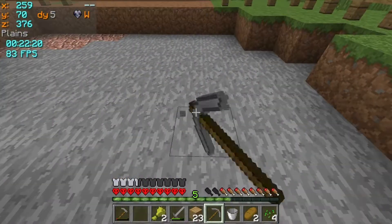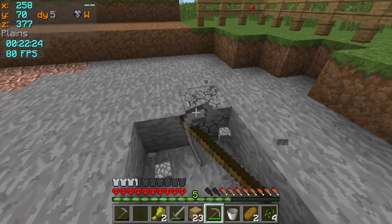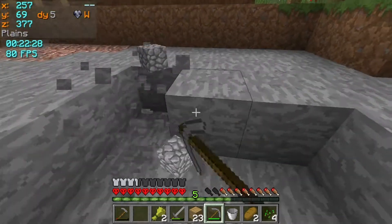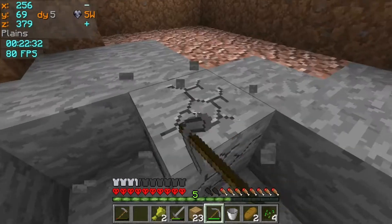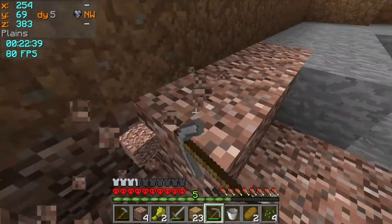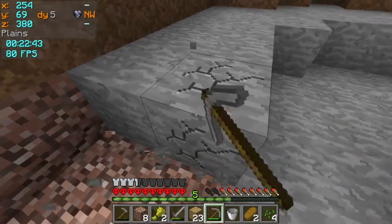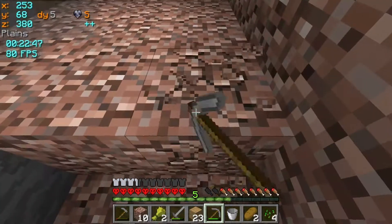Now we start mining — this will be the mines, a little quarry. Let's see how far we can dig down so we can gather some cobblestone, even some granite. Granite is a very useful material — you know, great countertops, especially in real life. We're now in the process of developing the city, which is really nice.